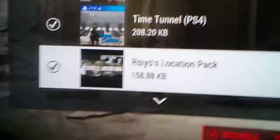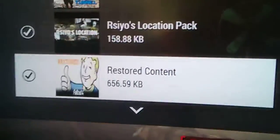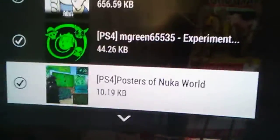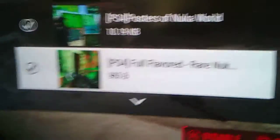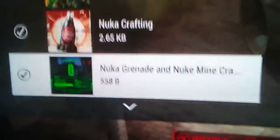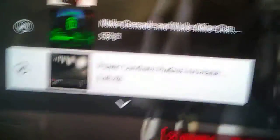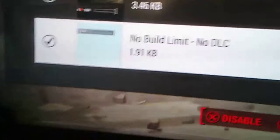Rissio's Location Pack, which I have no idea what that is. Restored Content that Fallout deleted and never kept in. Posters of Nuka World, full flavored rare Nuka sodas. Nuka Crafting — that gives you more craftings for the Nuka DLC. Nuka Grenade and Nuka Minecrafting. Power Conduit Radius Increased — that increases the radius of your Power Conduits and your Builder Radius. No Build Limit DLC, no DLC required — I got that one too.